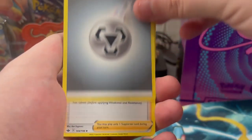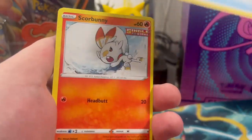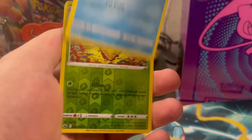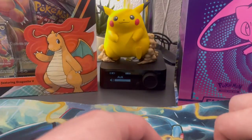Alright here we go. Steel Energy, Conviction, Echoing Horn, Scroll Piercing, Scorbunny - that one's really cute - Diglett, Golett, Deerling, Sneasel - I like that one - Kakuna and Weezing. Aw man, nothing crazy there, but there were some pretty good commons in there though.